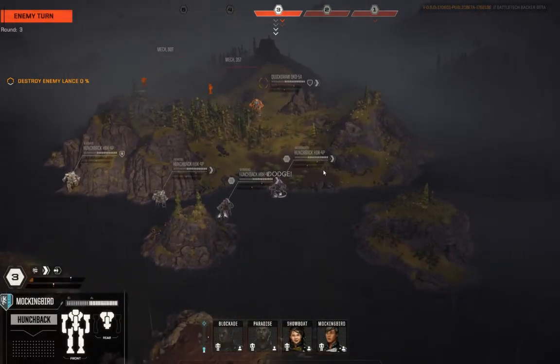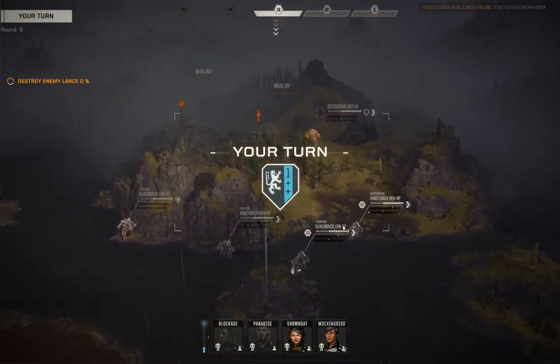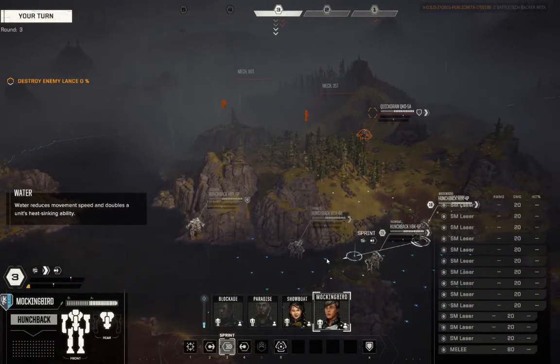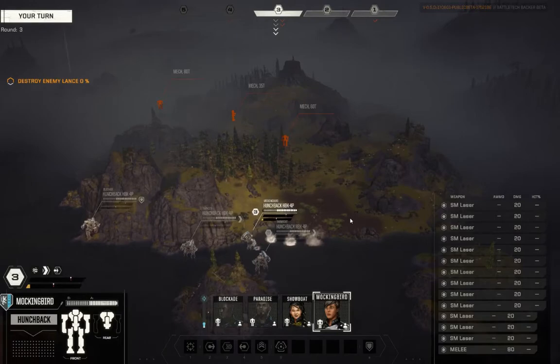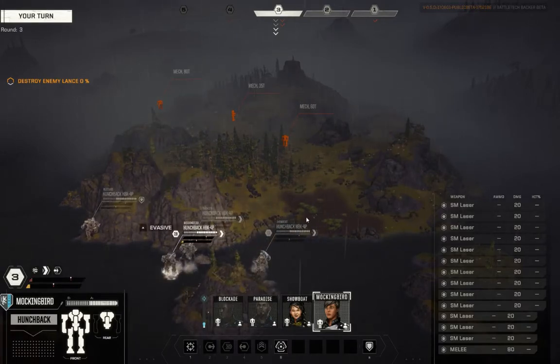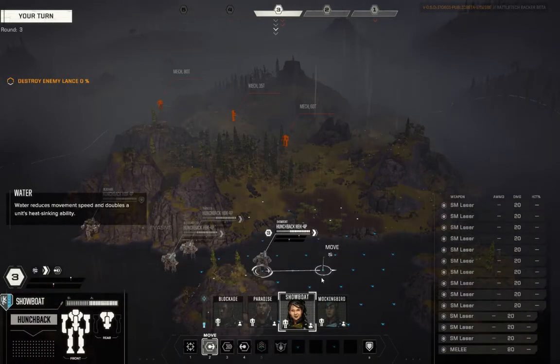Indirect fire. Hey, dodgers — a couple missiles land, no big deal. We want Mockingbird to sprint and we want Mockingbird to get behind cover. We want that Quick Draw to come out — he seems pretty eager to want to get up on top of us. We're going to give him that opportunity.